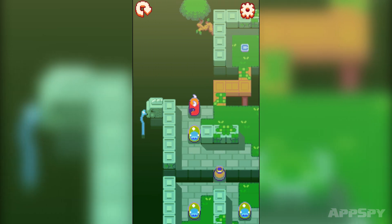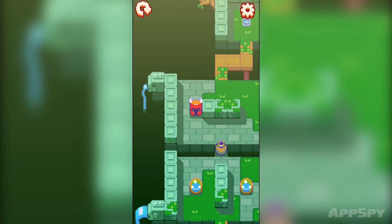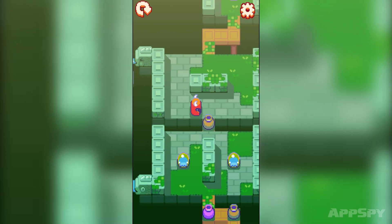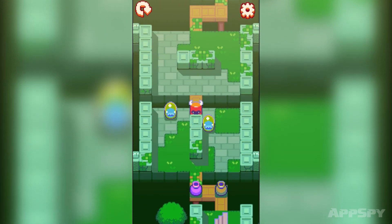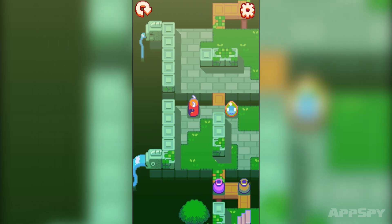In it you control a viking helmet — at least I think it's a viking helmet. It could be a very angry orange marshmallow, but either way you're guiding it across a series of grid-based levels to get to an exit. Trouble is there's all manner of baddies in the way, like these jelly mustachioed things, and killing them is going to require some careful strategy.